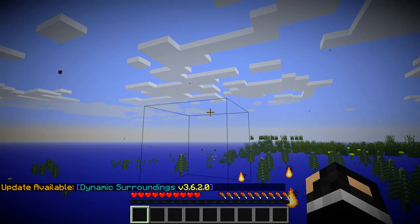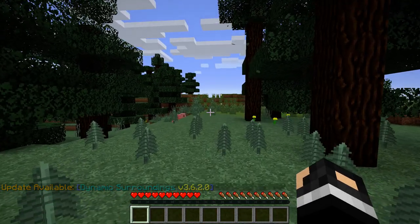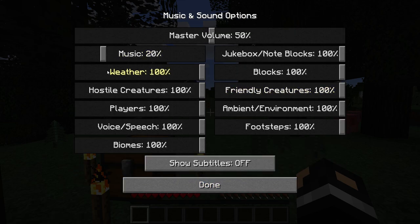So basically we are still doing the tornado mod. There's some ticking noise in my room — not the computer, not the game, just something in my room is making a ticking sound and it's annoying me. Let me go ahead and just turn the volume down really quick. Okay, the volume is down.